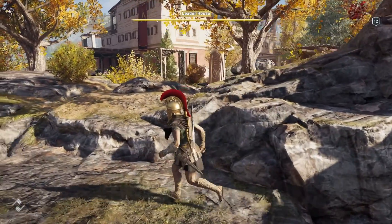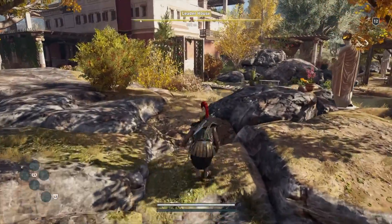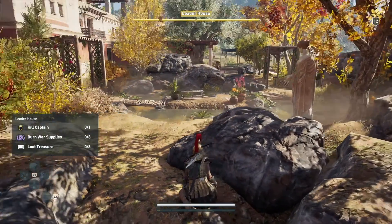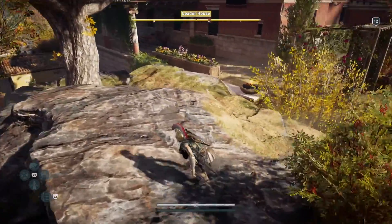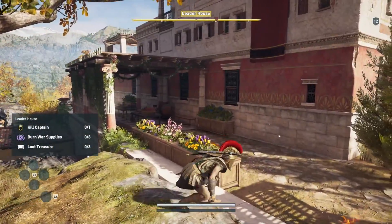Okay so here's the house in Pilgrim's Landing, it's the leader's house, it's pretty easy to find - should be able to check the map that I just had up. So I've got a captain to kill, I've got supplies to destroy and then hopefully I can find this little bit of loot.